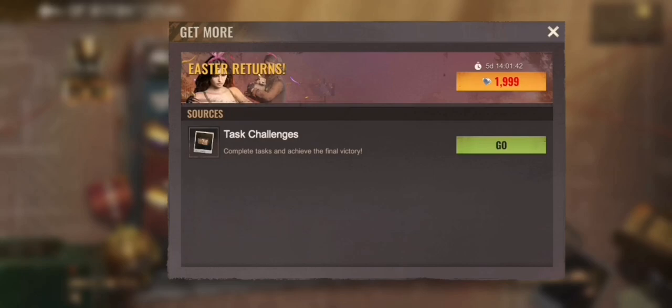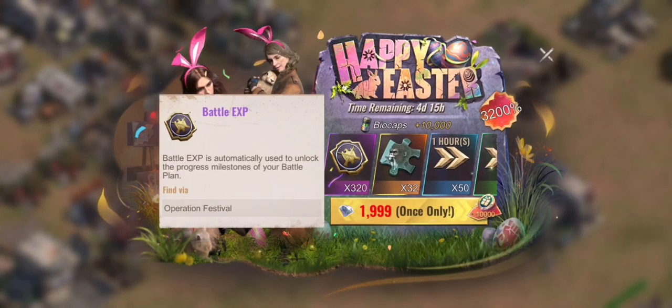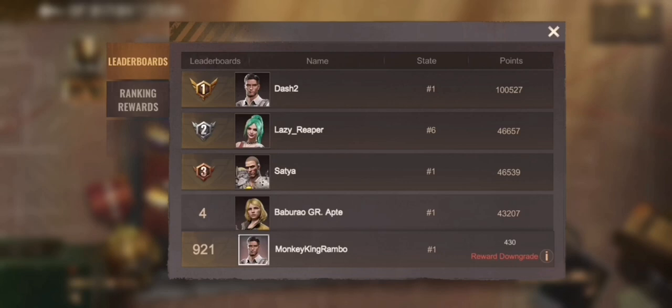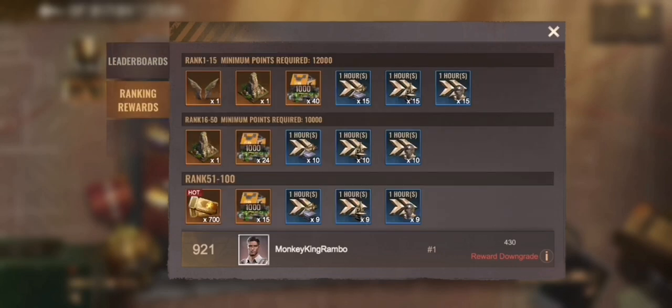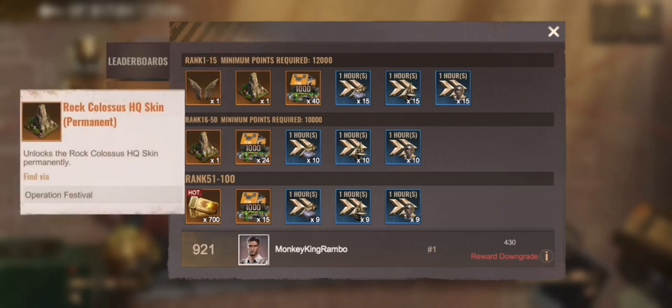The last part is the battle plan with task challenges. You earn battle XP by completing all those tasks, and also by buying bundles you get more battle XP and can rank up. Your battle XP defines your ranking for the rewards — by ranking high you can get the HQ skin, with top 15 and top 50 both receiving rewards.